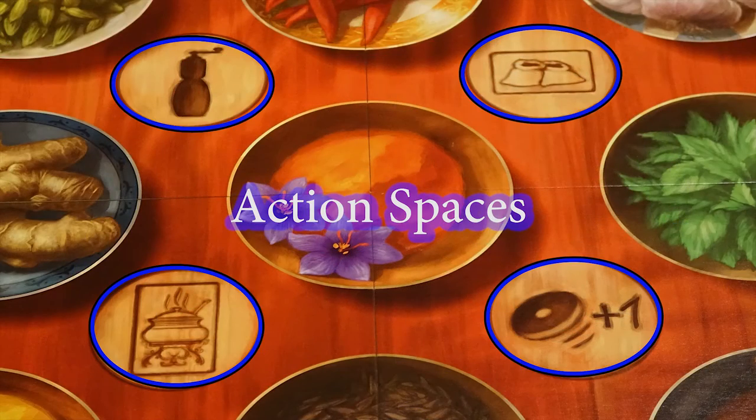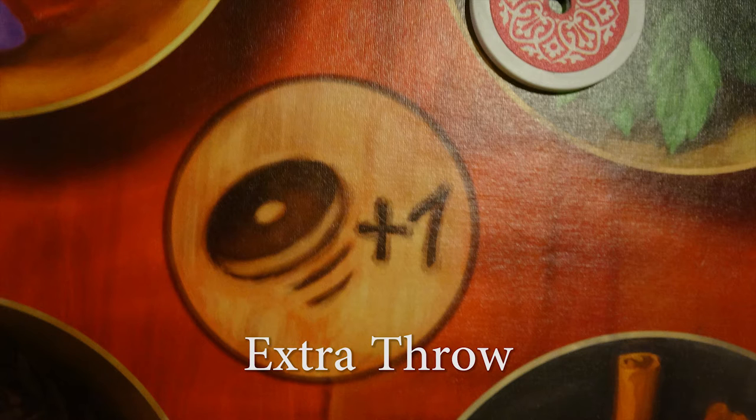Finally, there is a ring of smaller special action spaces arrayed around the saffron bowl in the center. Each has a different special power that up to one player can use each round. These must be resolved in the following order, starting from the bottom right. Extra throw — resolved after all chips are thrown, this lets the player who controls it throw an additional chip.